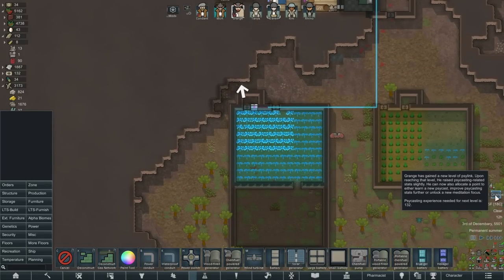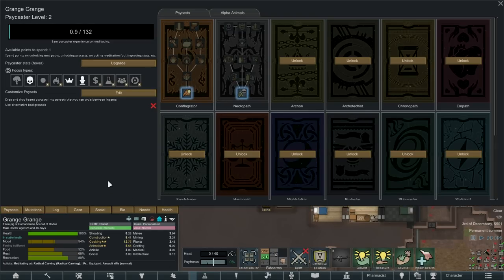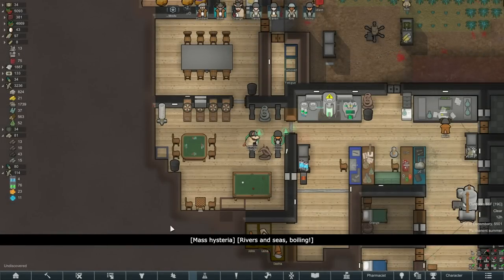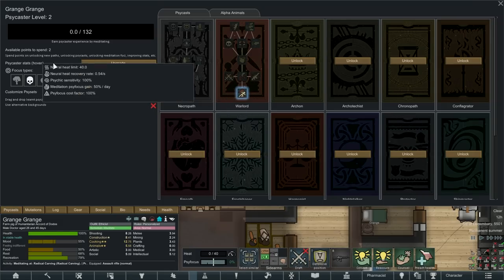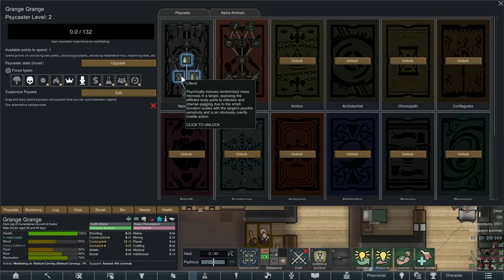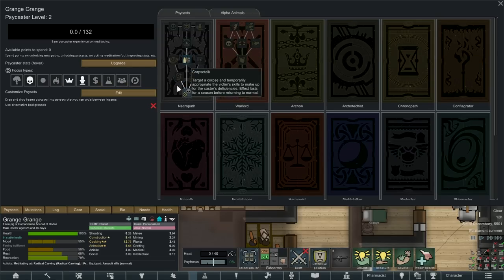Hey, you got another Silenco ready — cool. Let's take a look at you buddy. You're going down the Necropath and I think you should have two points. First of all we're gonna get Word of Fear — that's awesome. Make them rot, steal vitality — that's pretty cool. Corpse talk: target a corpse and temporarily appropriate their skills. Oh, that's something I want a lot. We'll take that, thank you very much.